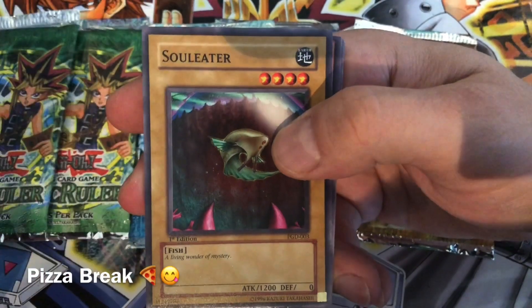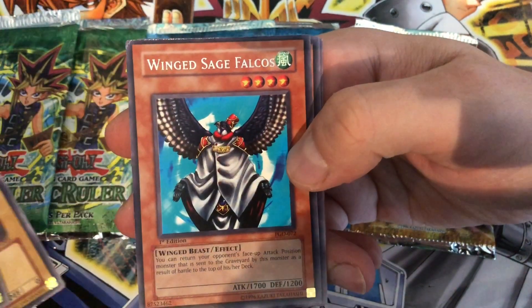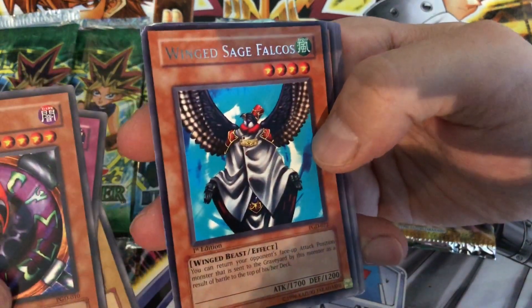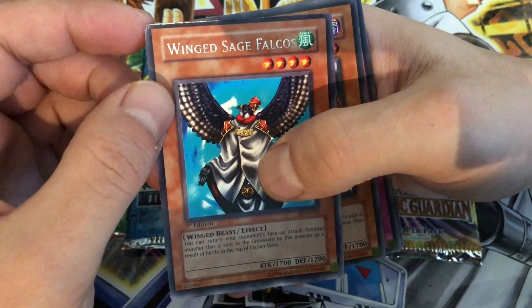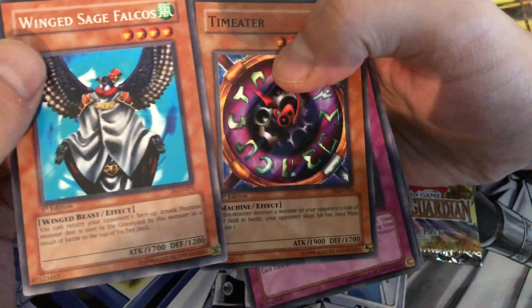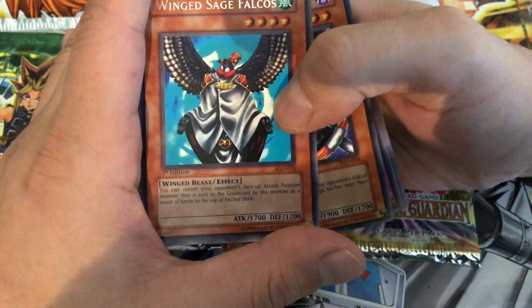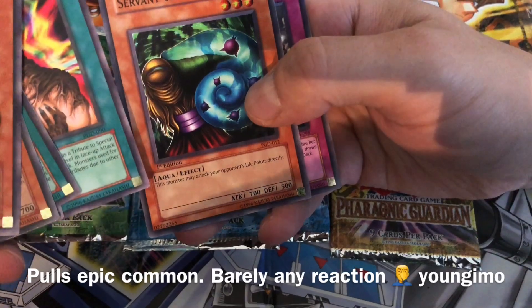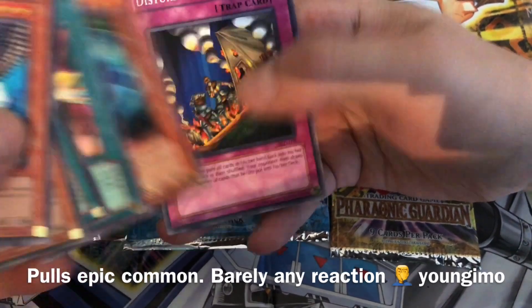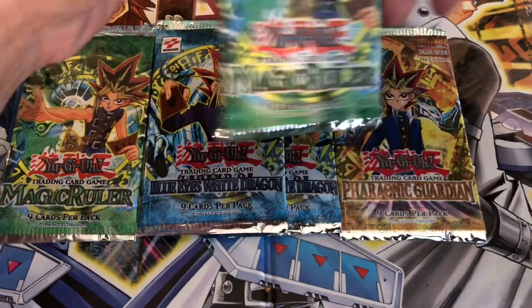Alright, so Reasoning, Soul Eater, and Winged Sage Falcos. It's got a little damage up there — that's unfortunate, but the rest of the cards look fine. Winged Sage Falcos, Cobra Jar, Metamorphosis, Servant of Catabolism, and Disturbance Strategy. Continue on.